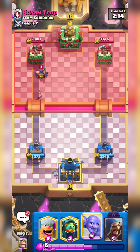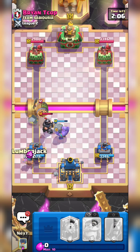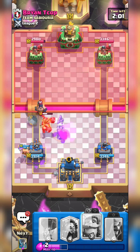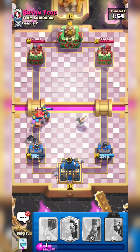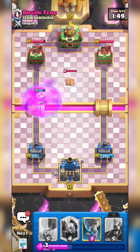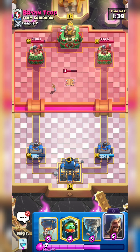This guy's got a lot of spam which is actually decent for us. I'm going to Bowler and then get ready to Inferno Dragon. Actually we have to Lumberjack now that he barreled or else we're gonna take way too much. Unfortunately that Bowler isn't doing any damage to the Executioner but we defended it decent.